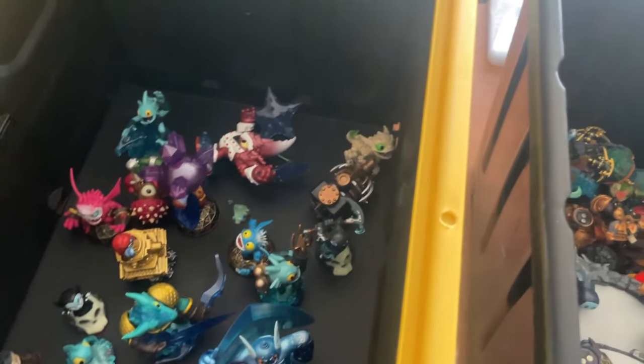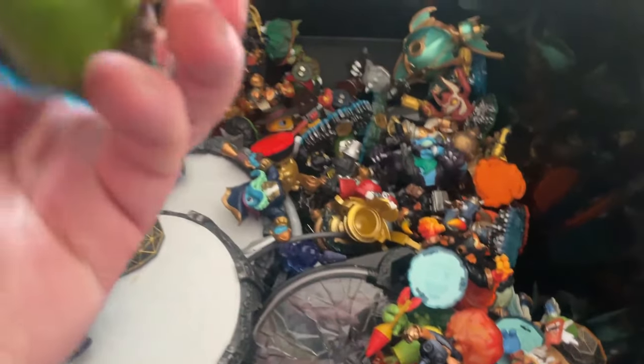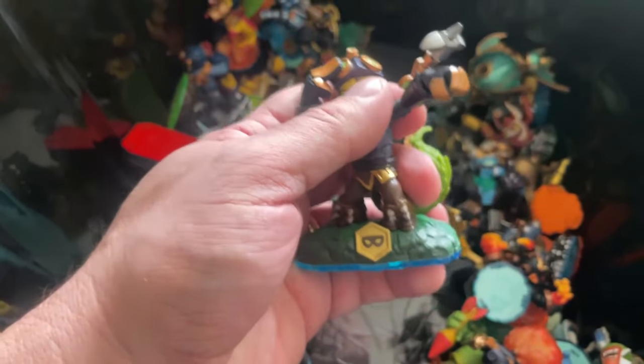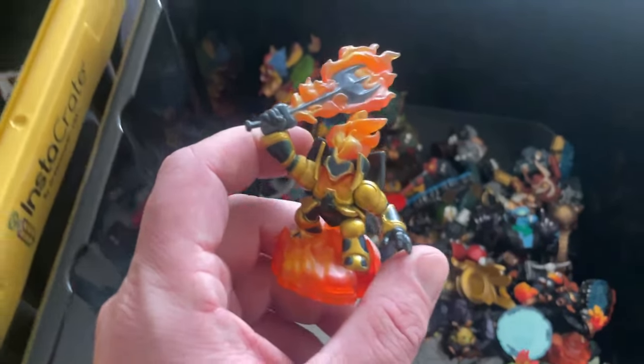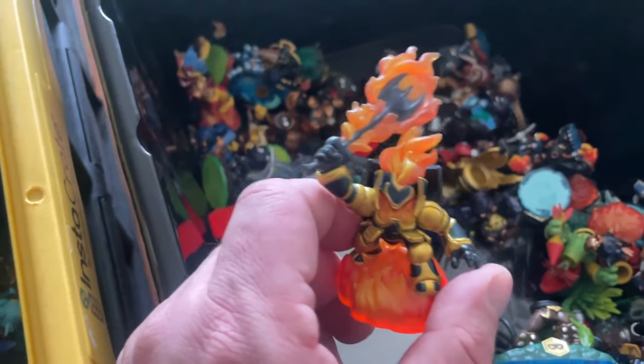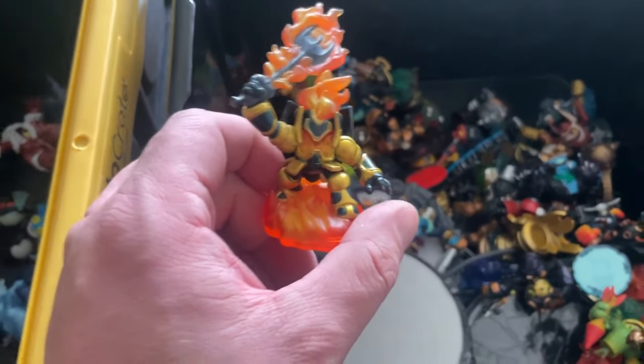Eye Small — the little brother of Eye Brawl. Another Stealth Elf. This is what Swap Force Swappers can do — these are two different Swap Force figures that connect and create a new character. Another Supercharger vehicle. A Legendary version of Igniter — he's got that black and gold colouring, probably more of a rare variant. I'd probably guess $14 to $15 plus postage for him.